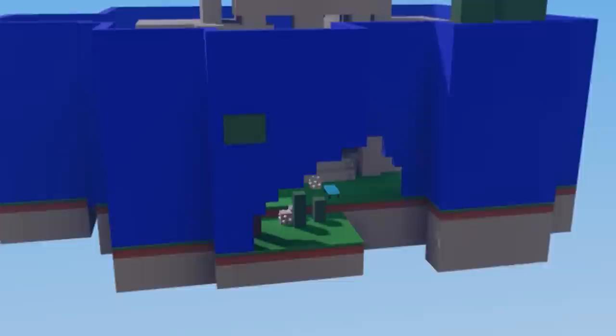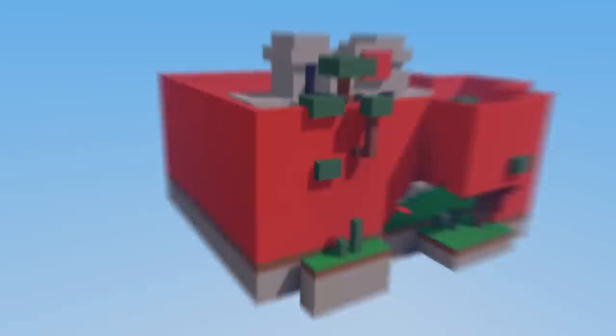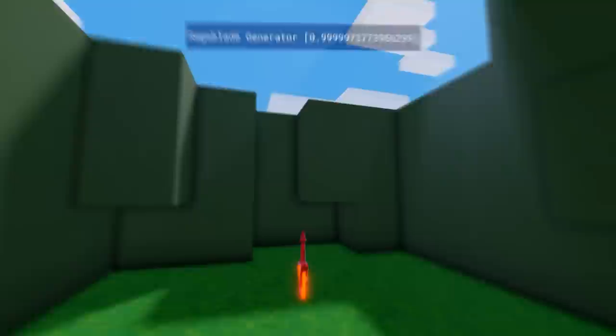I made it so it's red items only base versus blue items only base. The red team has only red item generators and the blue team has only blue item generators. This is gonna be crazy — who do you think comes out on top with the best items, red or blue? I even hid a rageblade generator on the side in plain sight.